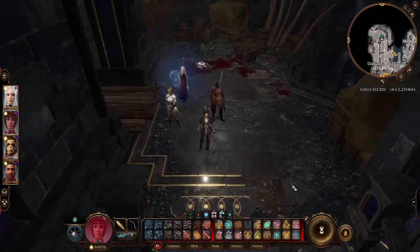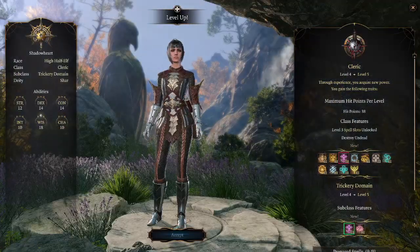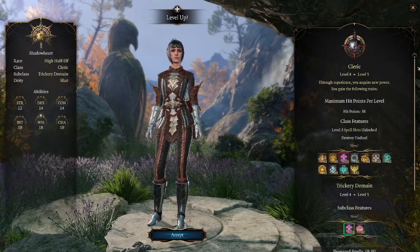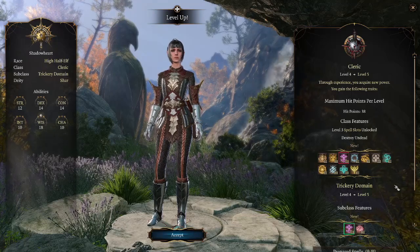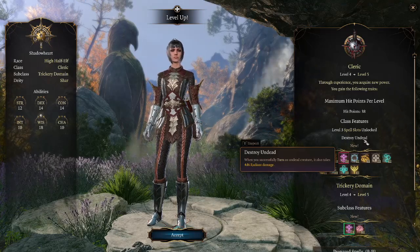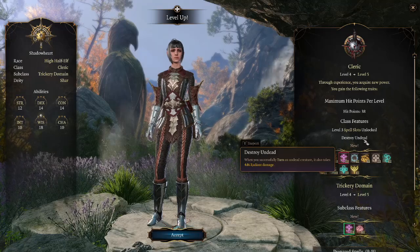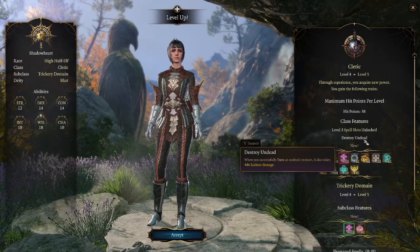Now let's talk about the Cleric. Got Shadowheart here. At level 5, Clerics receive two features. The first is level 3 spells — that's the main feature — and the second is Destroy Undead.